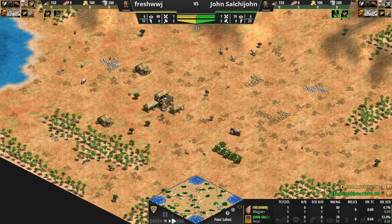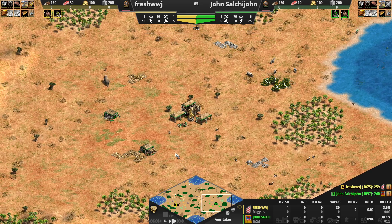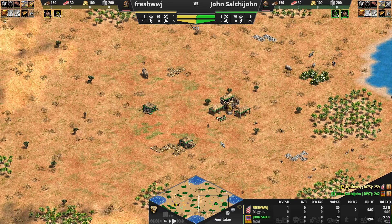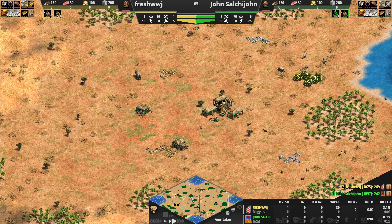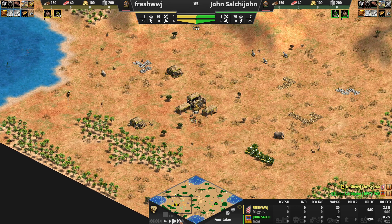I like Four Lakes, but at the same time, my build was trash, as you will see. Anyway, I decided to go as Magyars. My plan was to go into a scout rush into a castle with Cavarchers. On the other side, I have Incas to face against. We'll get to some weird things he did.